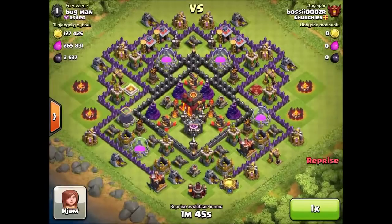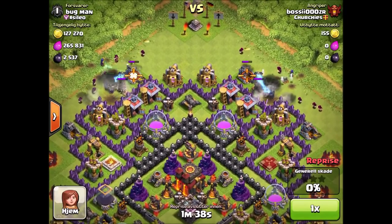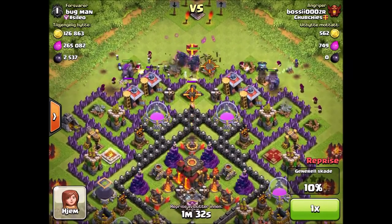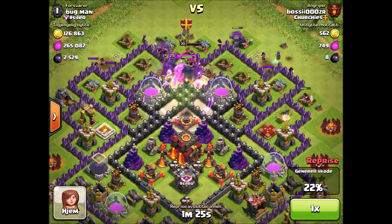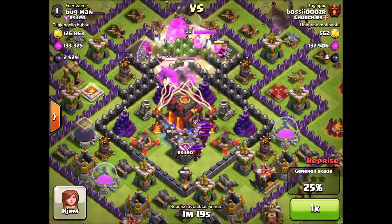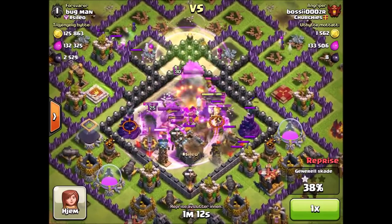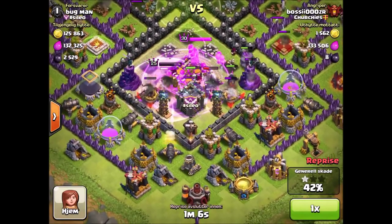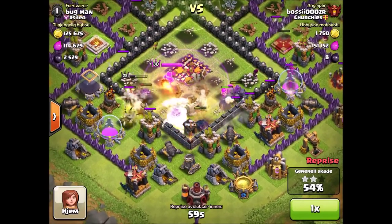This last raid is probably one of my best. I did this while I was in Champions League and it's almost a perfect raid — everything went the right way. Against southern-teaser bases you want to attack from the top, put a jump spell right where those double-stacked walls are, get your force into the middle, put down a rage spell into the center, freeze it, and take out the clan castle troops.